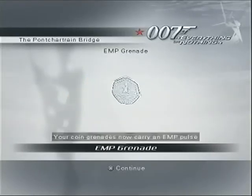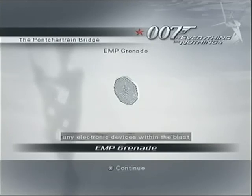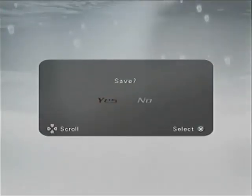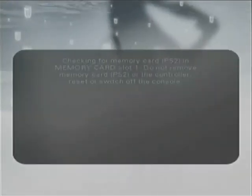Your coin grenades now carry an EMP pulse option, 007. Use this function to disable any electronic devices within the blast radius. Remember that this mode won't harm people, only machines. So you're saying machines aren't people now? I see how it is. And with that, New Orleans is complete. Where are we going next? Probably MI6 for another interlude. But you didn't hear that from me. See you next time.